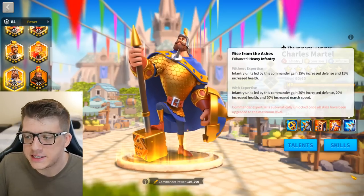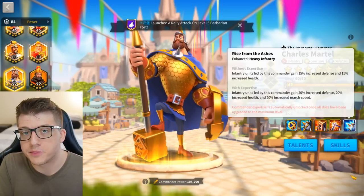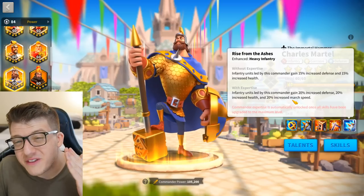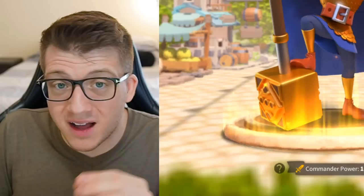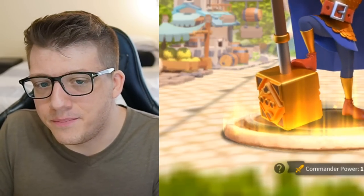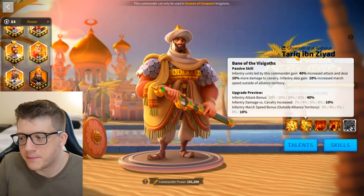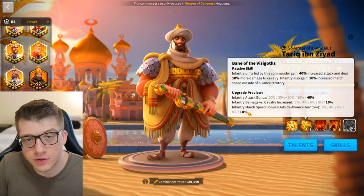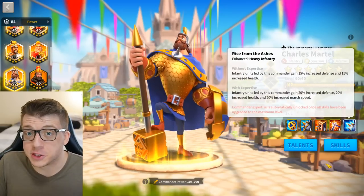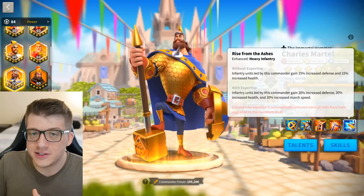His expertise gives him even more stats on his second skill, bumping the defense and health up to 20%, and also giving him 20% March speed. This makes Charles Martel one of the fastest infantry commanders in Rise of Kingdoms, which is really unique and makes him good even in the late game. Even newer infantry commanders like Tark only gain 10% infantry March speed, and that's only when outside of Alliance territory. The downside is you do have to expertise him to get this, so a lot of players won't have access to that March speed.